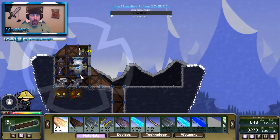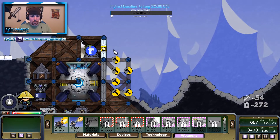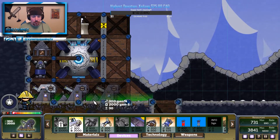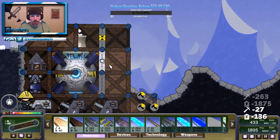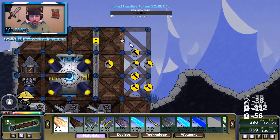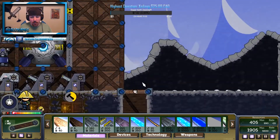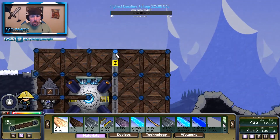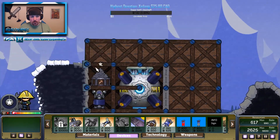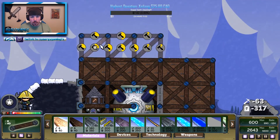It just gets super annoying to defend against them all the time. I wouldn't advise nuking on this map — it's too far, really easy to defend. Same with the previous map. I'm just proving the point that nukes are broken.